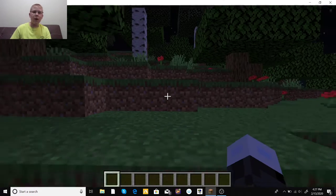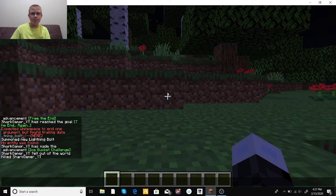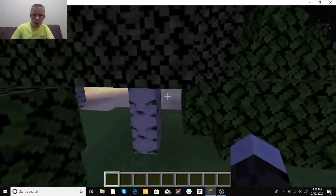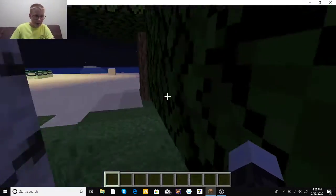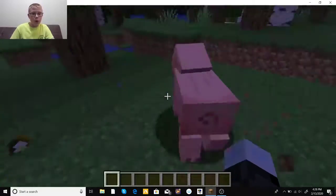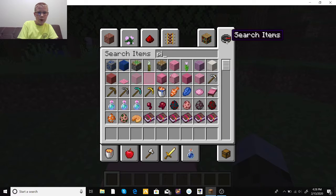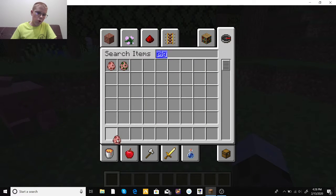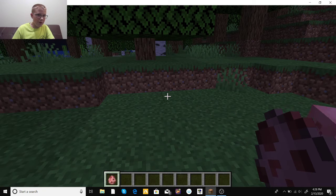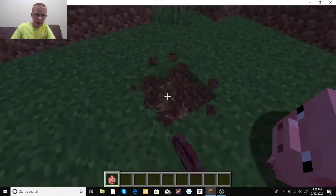Alright, I'm back. So what we're going to do next is I'm going to show you how you can turn a normal pig into a Zombie Pigman. You're going to want pig spawn eggs, or if you're doing it in survival you can just find a pig — though it's very hard to do in survival without cheats.